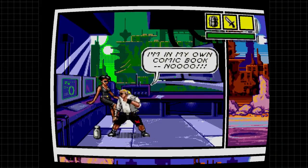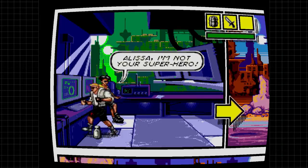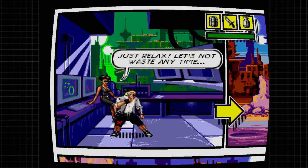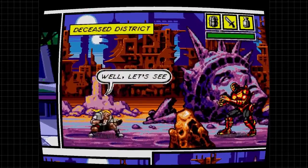I'm trying to figure out the controls here, so it took me a few seconds to figure out how to pick stuff up. Once I finally get that health back, I can start fighting the bad guys. And you see that he jumps from one panel to another.